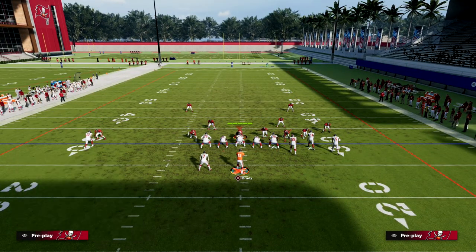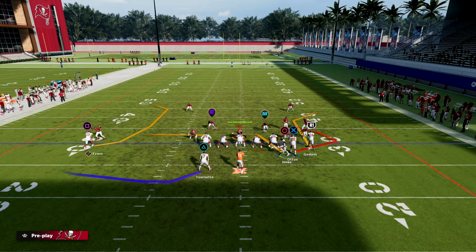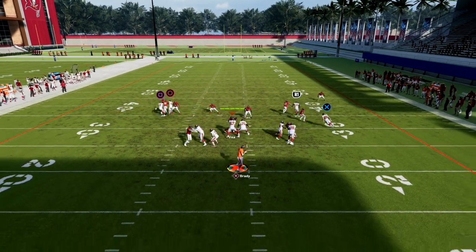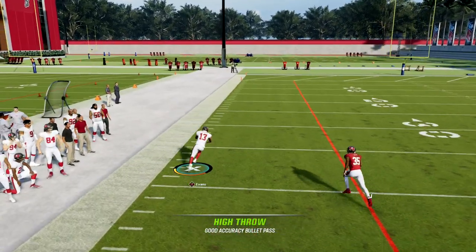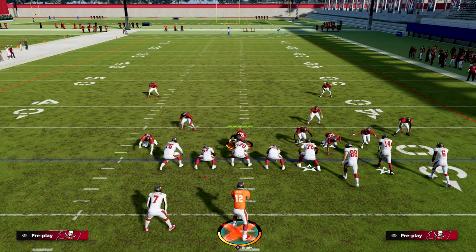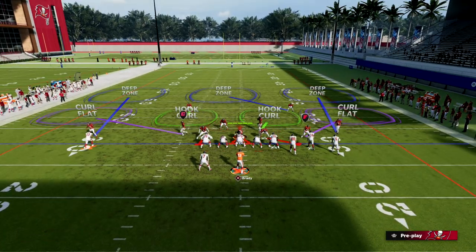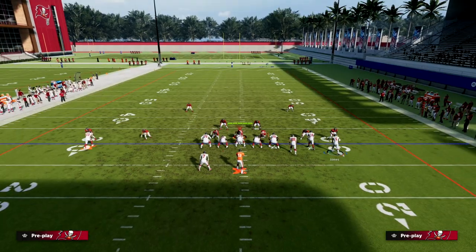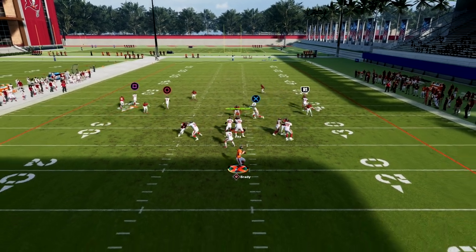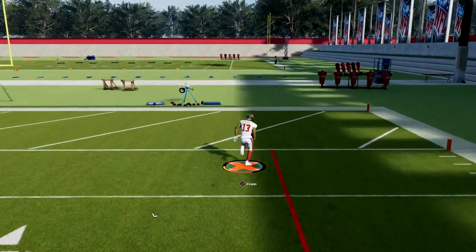Now let's talk about why the post route is so important in bunch. If you have an outside apprentice C-route and run it like this, it's one of the most popular and most effective man-beaters this year — it absolutely destroys man coverage. So your opponent has a couple of decisions to make. The first thing they're probably going to do is check into Cover 3 on both sides to stop your concept. But Cover 3 is not going to stop this — you're gonna see this post is gonna be open for a touchdown.